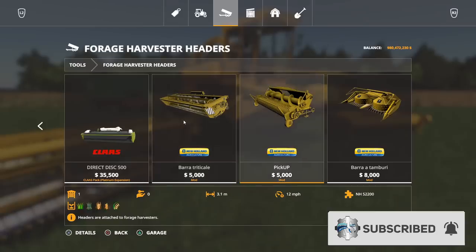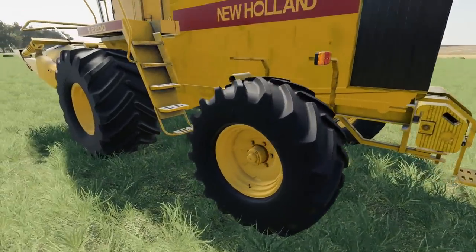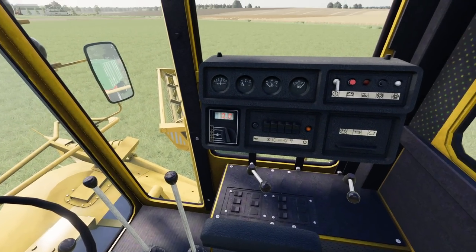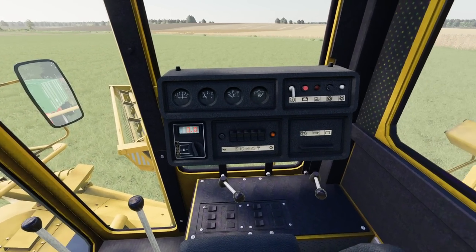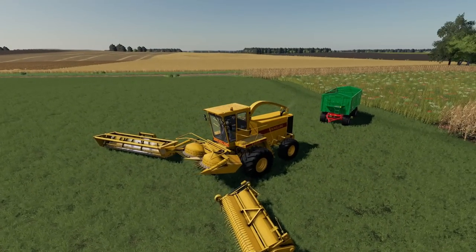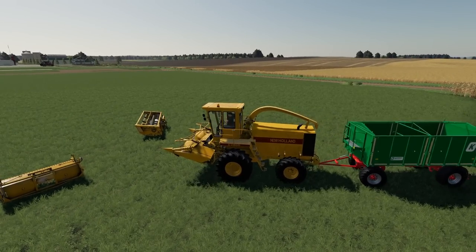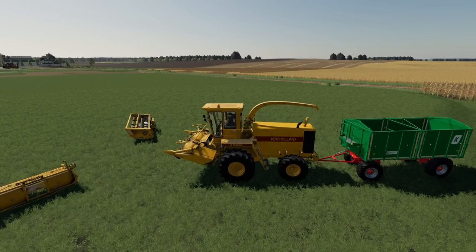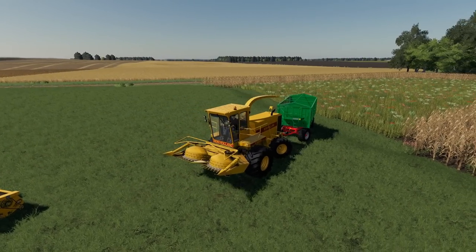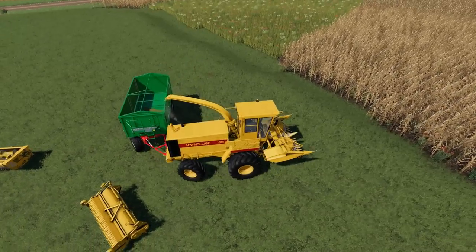Coming around the back side of the harvester you're going to notice there's a pin hitch that is fully functional. The interior of the mod does look actually fairly authentic as well. If you fire this up, we have gauges that do work. Over on the side here you can see that fuel gauge just fired up — everything looks good. We'll back on out, pick up this trailer right here, and open our pipe up. It actually sees that trailer, so this will work just the same as any other forage harvester in the game.